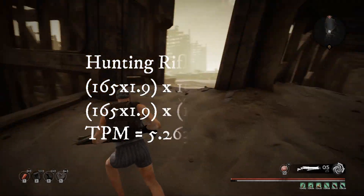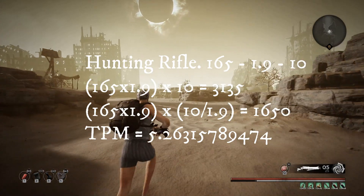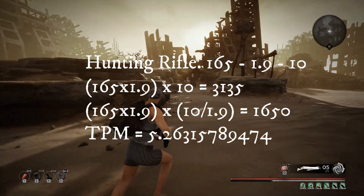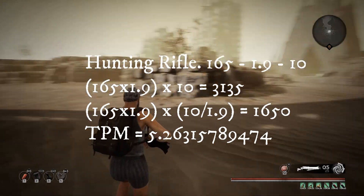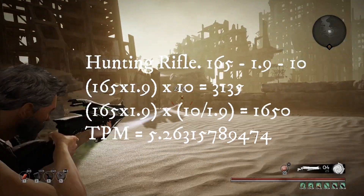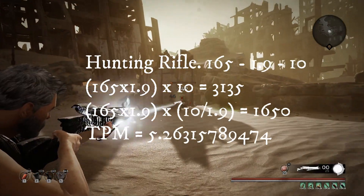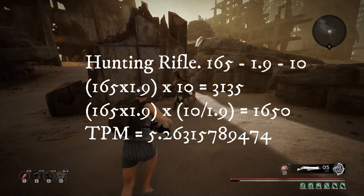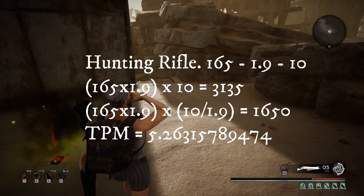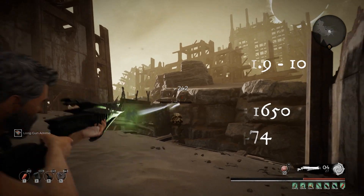Hunting Rifle - mathematically the best starting weapon in the game. If you're just starting the game and watching this, get the Hunting Rifle - you can purchase it from the upgrade guy. 165 damage, 1.9 fire rate, 10 round magazine. Over 10 seconds that's 3,135 damage and damage per magazine is 1,650. All these math equations are done with the weapon at max. Time per magazine is 5.26 seconds.